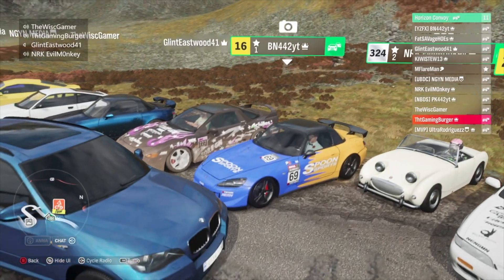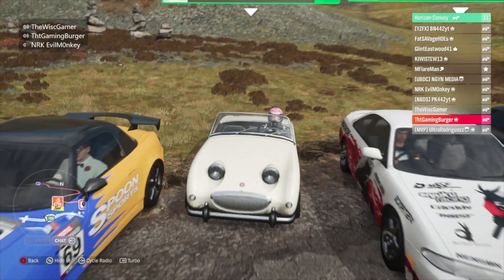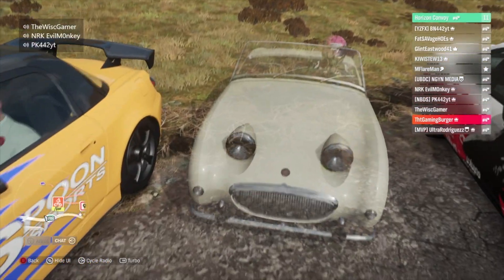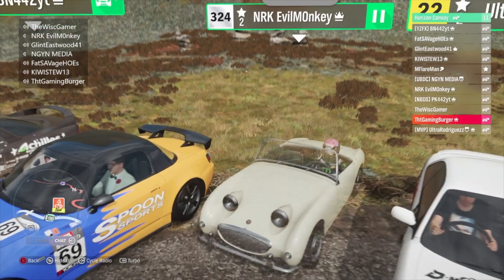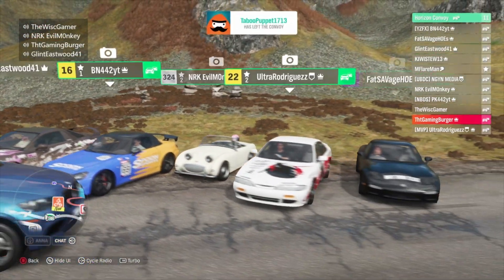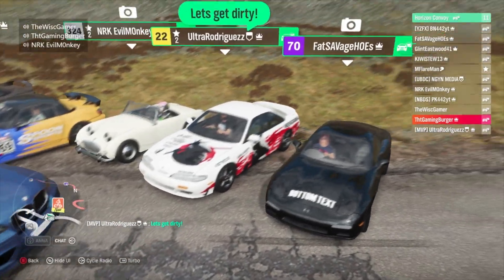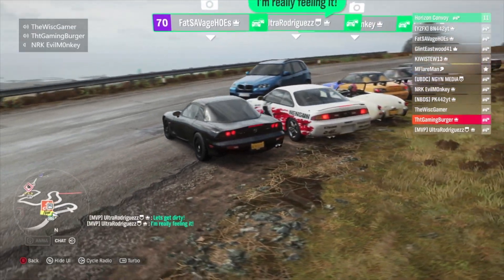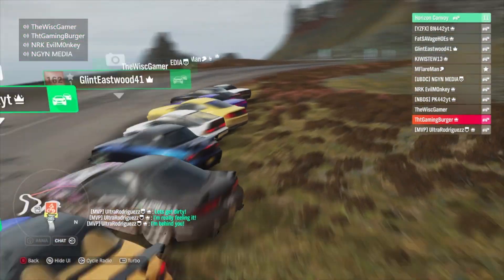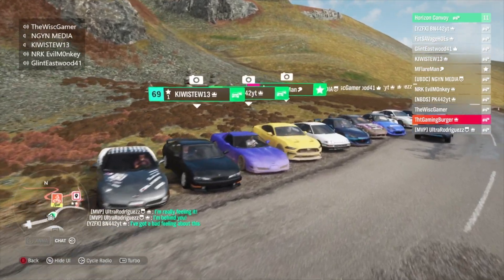Brandon has his S2000, NRK has an Austin Healey — it's an Austin Healey Sprite, it's fun. Rodriguez has another Silvia, and Savannah has a Mazda RX-7. Beautiful choice. Who wants to go first?